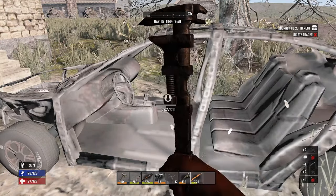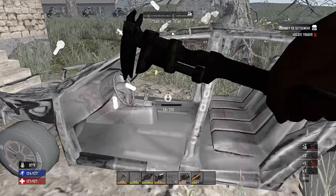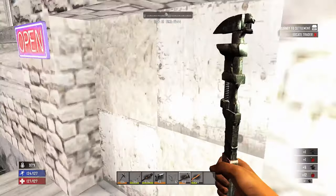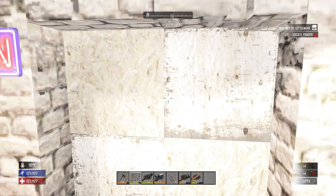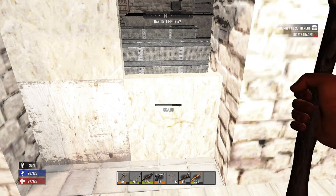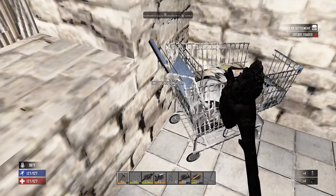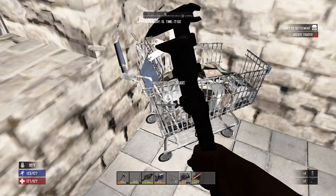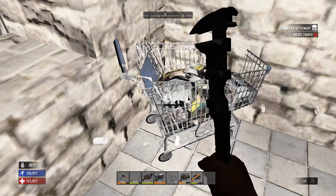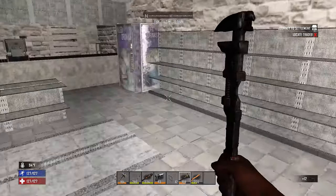I'm just picking up this car real quick because we need more mechanical parts — we need more mechanical parts for our drawbridge. I wanted to break into this place real quick too — I just saw this POI and thought it looked kind of cool. Nice shopping cart — this also gives us mechanical parts, so we'll break this apart. I think I only needed like seven more — I'm at 23 and I need 30. We also need springs too — can you craft springs?